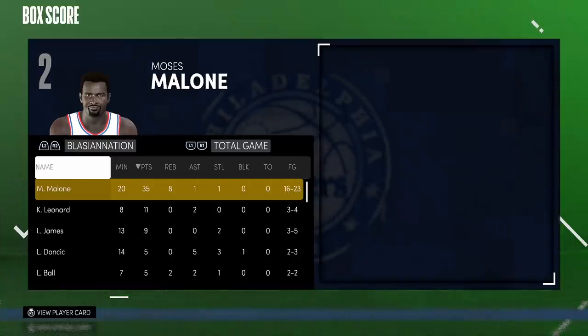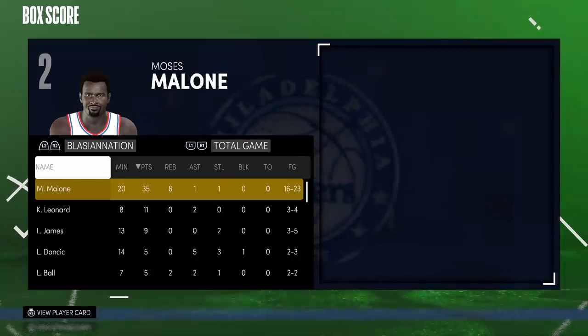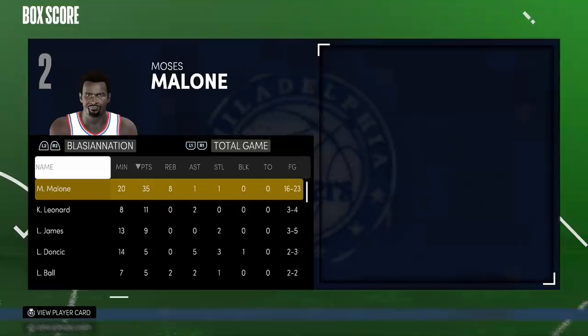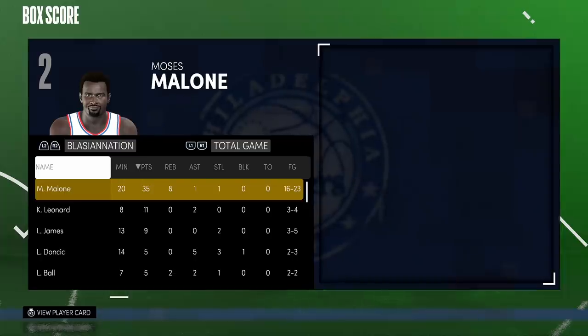If you pick him up, you're not gonna regret it. He can play the four or the five comfortably - Hall of Fame clamps lets him guard the one through five, and playing him at the four gives you more size all around on your team. With that said, this is gonna be the end of the video. MyTeam gameplay has been funky today, so good luck to those of you grinding unlimited. If you enjoyed the video, leave a like, hit that subscribe button and join the Blazer Nation. Thanks for watching and have an awesome day.